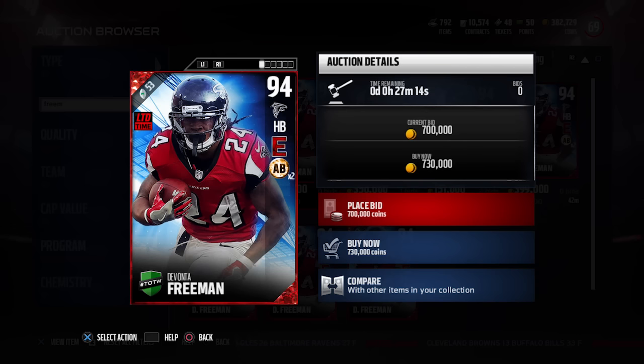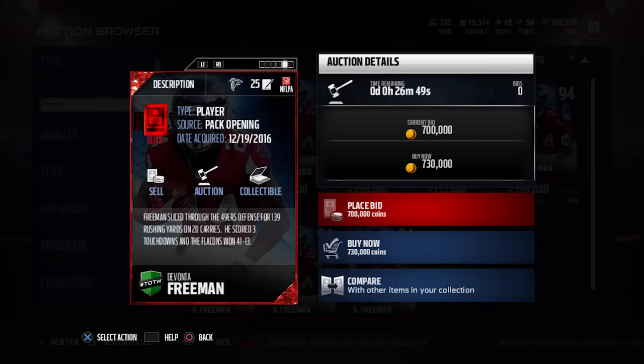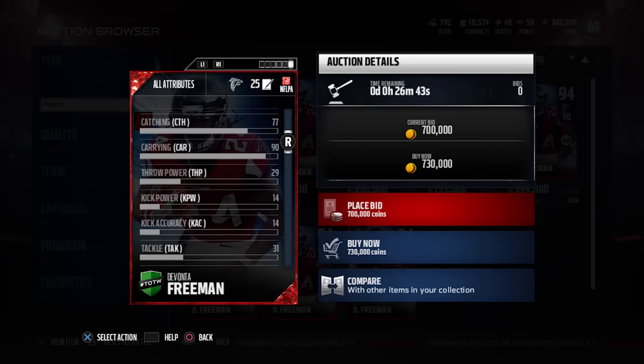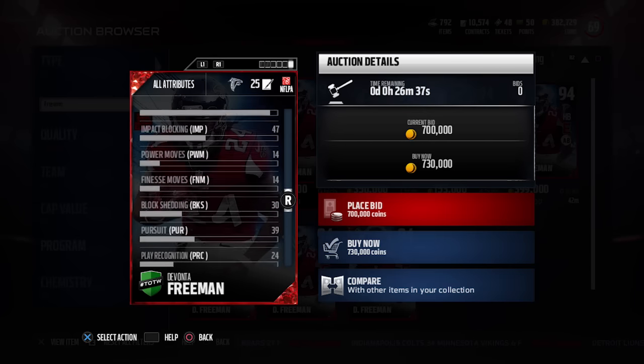Freeman has had quite a few cards this year, but this one is by far the best of the bunch. He's only 5'8, so he's not going to be great going up for passes, but his other attributes make him a really good running back: 92 speed, 93 agility, 93 juke move, and 91 acceleration. The only area where he lags behind is trucking.